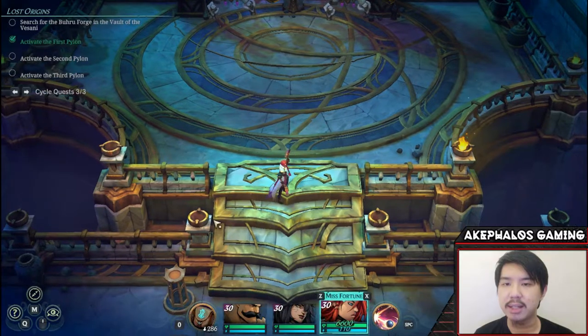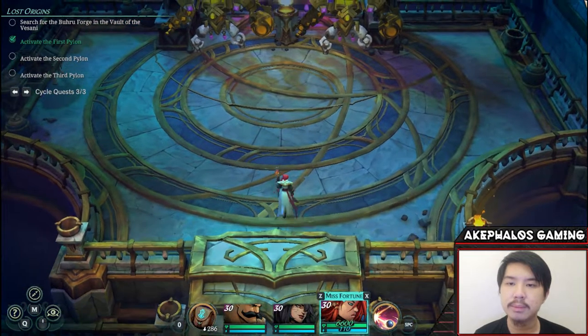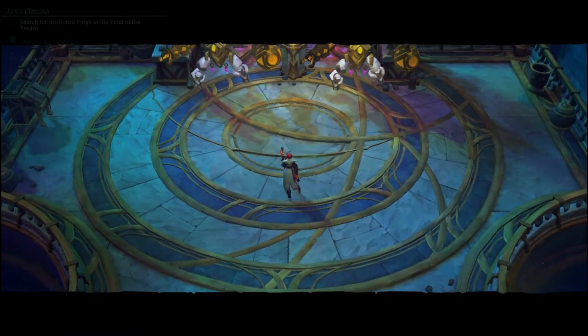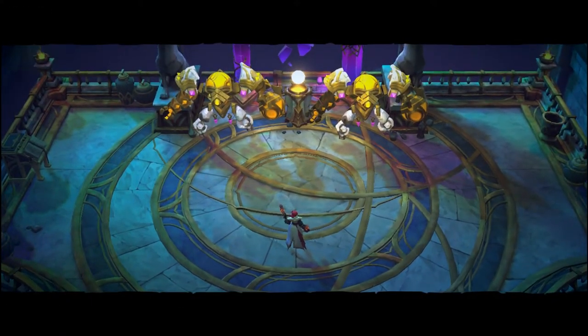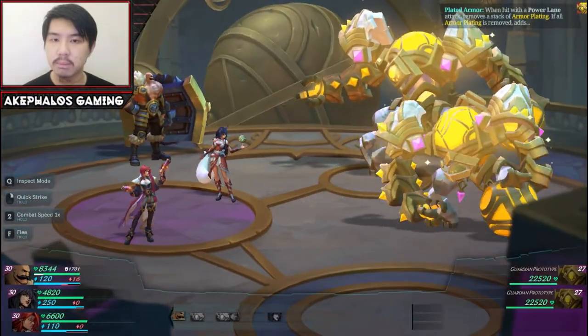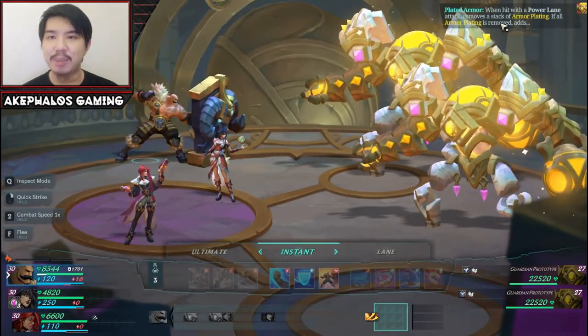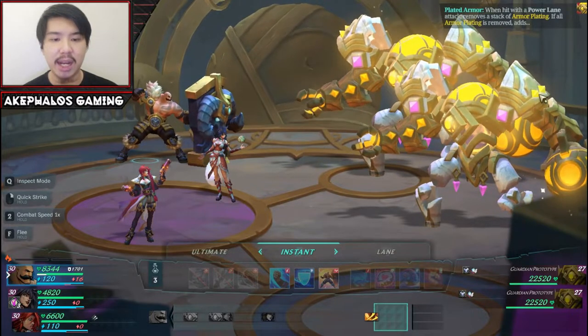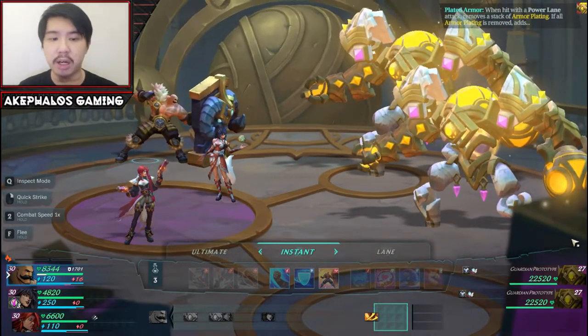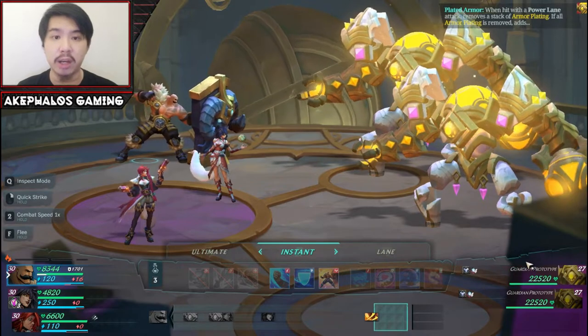I left you guys here in the previous episode because there was a rest point, and look what looks to be two golems up ahead. I can see their feet here. Without further ado, let's just go ahead and confront them and see what awaits us. It is a battle. I did mention this in the previous episode that I was worried this might be a battle, and apparently it is. It looks like we're taking on the same type of enemy — guardian prototypes. We did not manage to get a shot on them, so we're taking them on at full health.